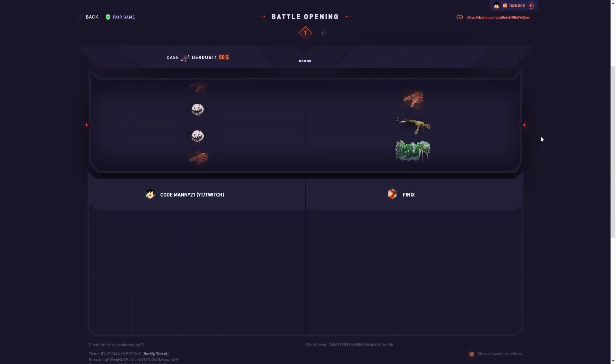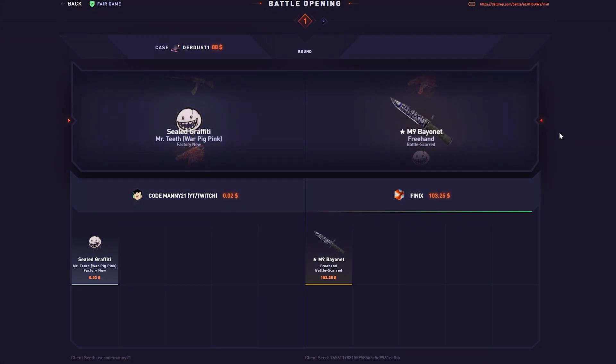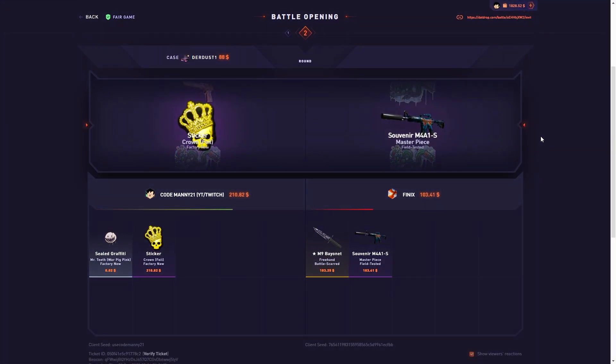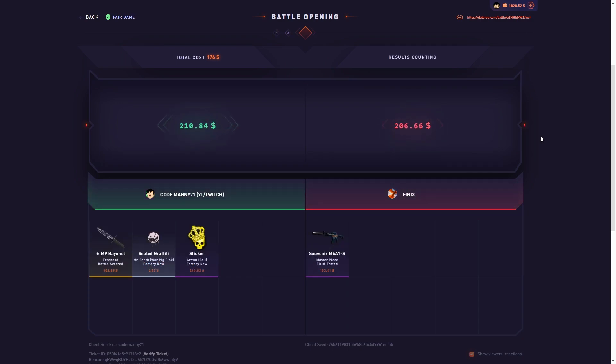All right, so today we're starting with the new dirt dust case — $88. The chance went up to a 26k souvenir dragon lord. Nice, we won! So far so good. Won four dollars — I'll definitely take it.